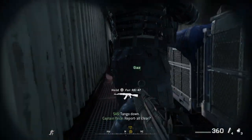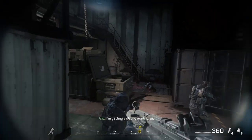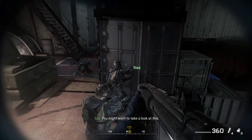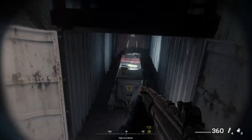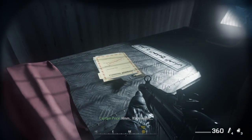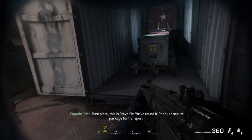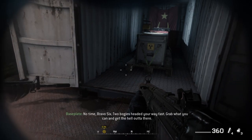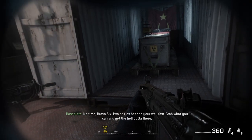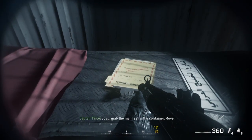Tango down. Report. All clear. Roger that. I'm getting a strong reading, sir — you might want to take a look at this. It's in Arabic. Basically, this is Bravo 6 — we've found it. Ready to secure package for transport. No time, Bravo 6. Two bogeys headed your way fast — grab what you can and get the hell out of there. Fast movers, probably MiGs. We better go. Grab the manifest in the container. Move.